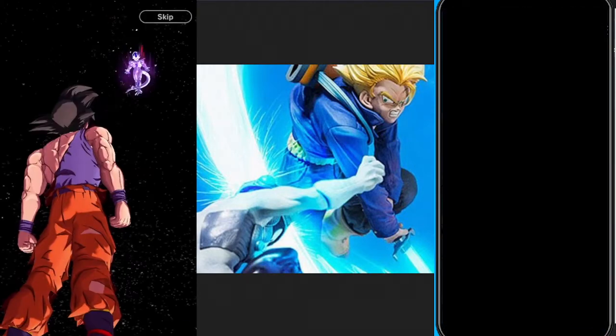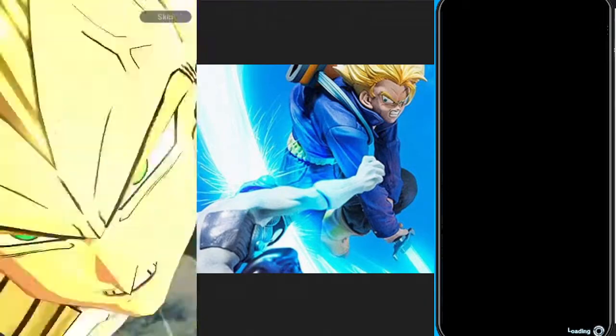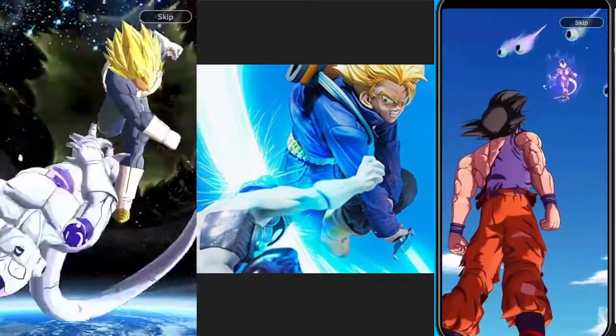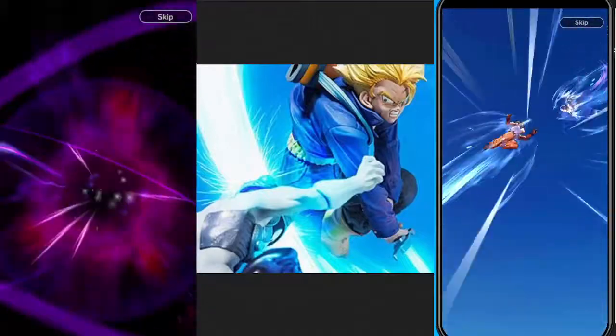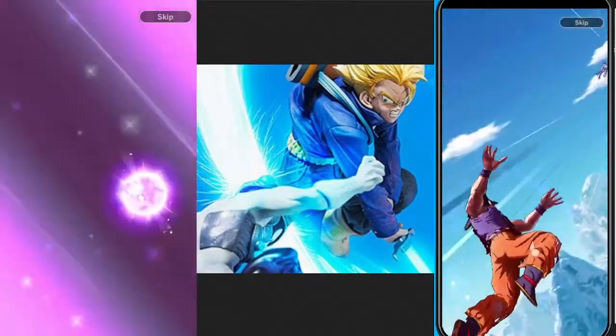Hit a milestone — 300 characters. Vegeta shows up. Talon a log. Five pods, blue sky on my free-to-play account. On my paid account I'm getting all sorts of animations. Starting out with a sparking — great summon, one and two.